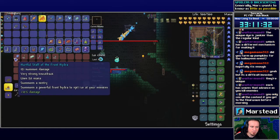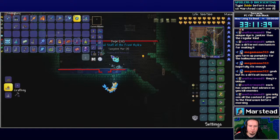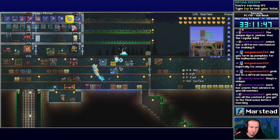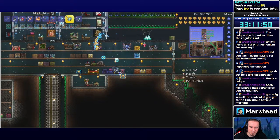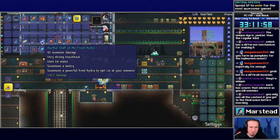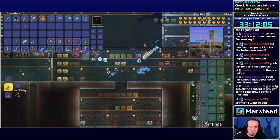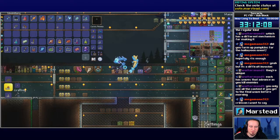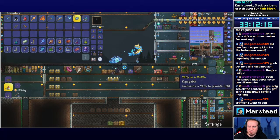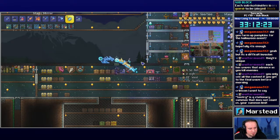Found the frozen chest. Staff of the Frost Hydra — it summons a powerful Frost Hydra to spit ice at your enemies. It's like Castlevania! It doesn't seem to be counting against my other two summons. I also got a Wisp in a Bottle, which I think is a better light source than the Treasure Ghost I was using. Apparently a sentry is a stationary summon that doesn't count against your summon limit.